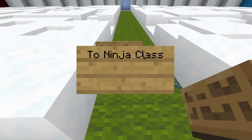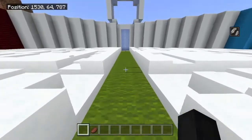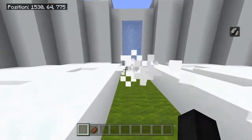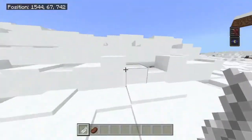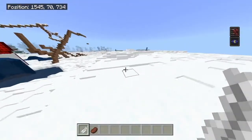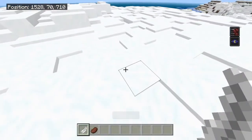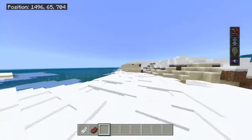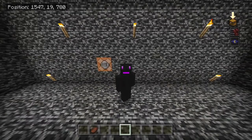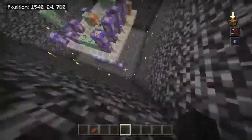The ninja class is very different. Basically, you come over here and it gives you a feather. You get speed three and night vision two — I thought I set it to one for an infinite amount of time. And then whenever you drop the feather, you get a new one. But you also get invis and jump boost. So now that we have shown you all of the classes, I will show you all the commands that we've used to make these classes.